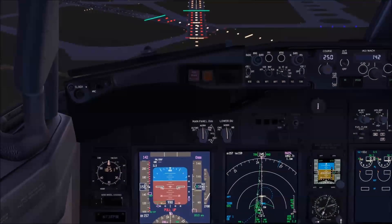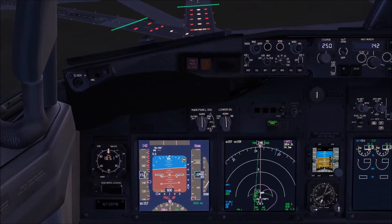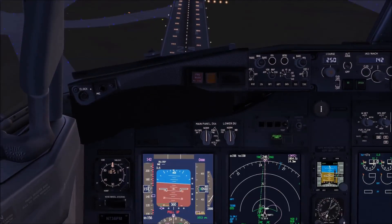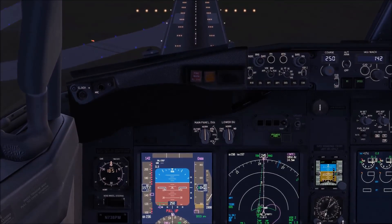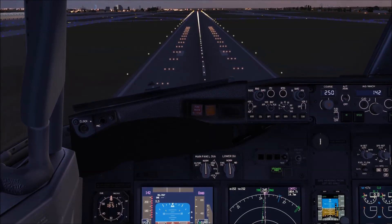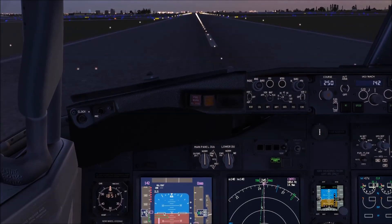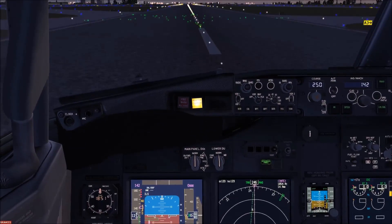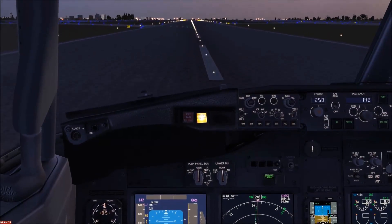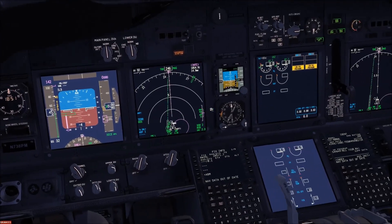Speed brakes in — armed, speed brakes green light. Starting the flare maneuver much sooner than normal because otherwise the sink rate is too high. Touchdown — checking that brakes are working, maximum brakes, no reversers. And that's it — hope you enjoyed and thanks for watching.